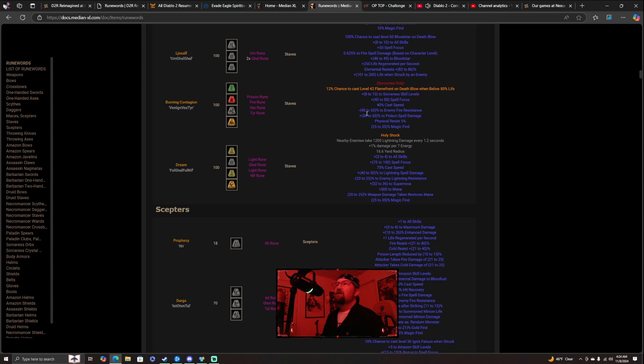Burning Contagion also gives you 40-50 to spell focus, 40% cast speed, negative 40-50% to enemy fire resistance, plus 50-60% to poison spell damage, physical resist 5%, and 25-35% magic find. Physical resist is extremely important in Median XL — you need physical resist and magic resist if you want any chance of getting through areas like Skovos Glen, which you can actually visit in this game.